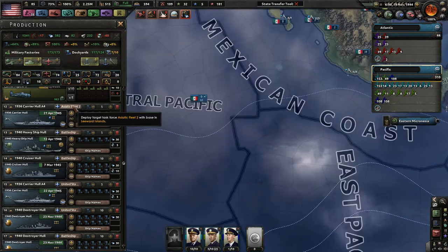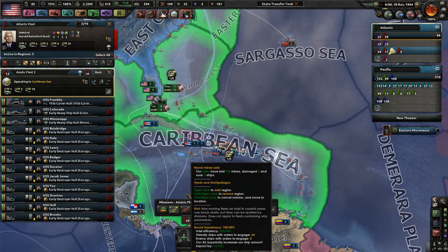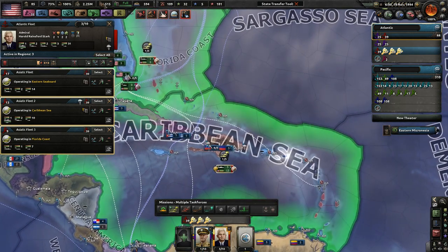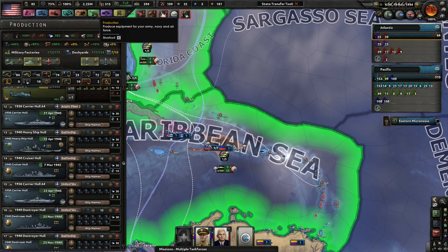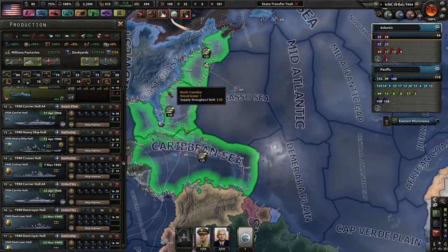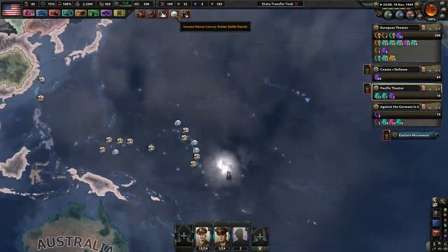We really could use another fleet. This is Atlantic fleet — it has one carrier in total. This is Asiatic fleet 2. Since this is the patrol group for the Atlantic Ocean, I will put a carrier in the Asian fleet — Asian fleet 3. We should be making a few more fleets, but I'm going to leave that for now, probably after the war with Japan.